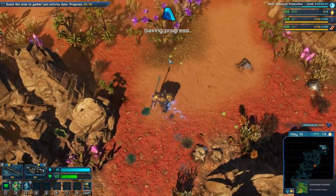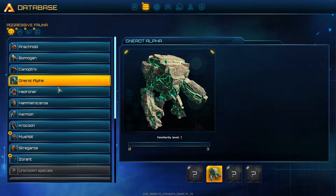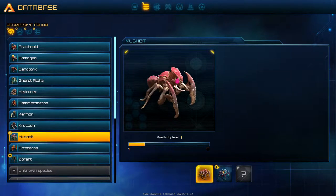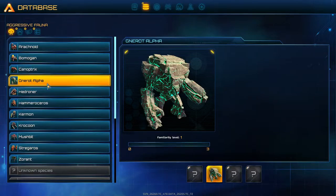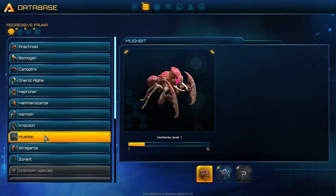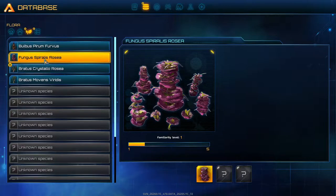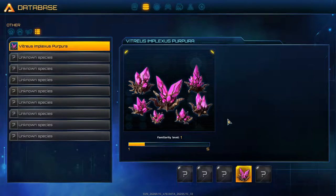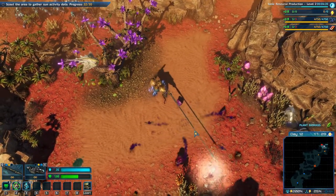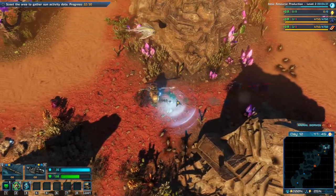I just got an achievement - treasure hunter. Let's take a look at our database. Nerot Alpha. Mushpit is familiarity one. Surrant is familiarity two. Surrant Ultra. We don't have max familiarity with anything - we really don't. We need to get our familiarity up with stuff. I feel a little bit bad about killing these non-hostile creatures, but...